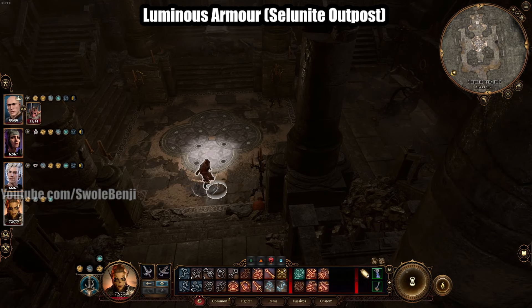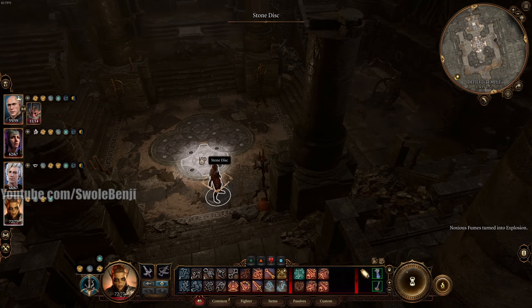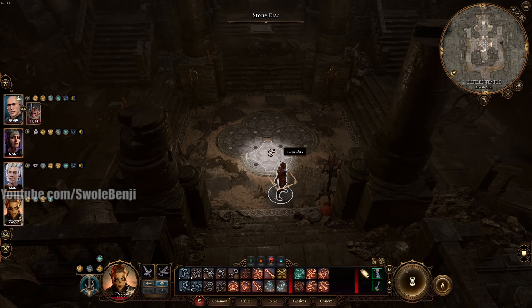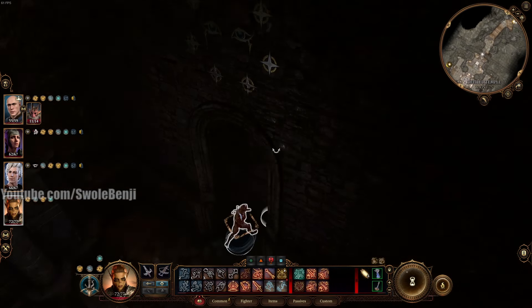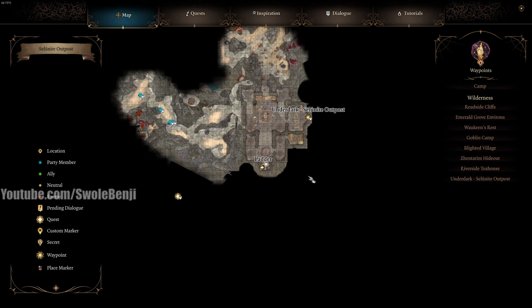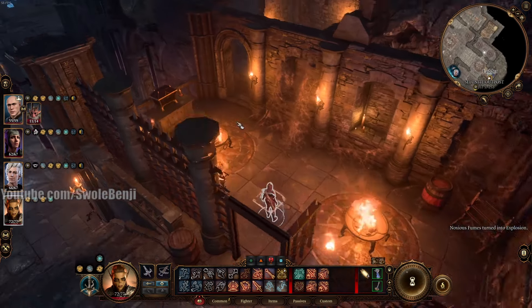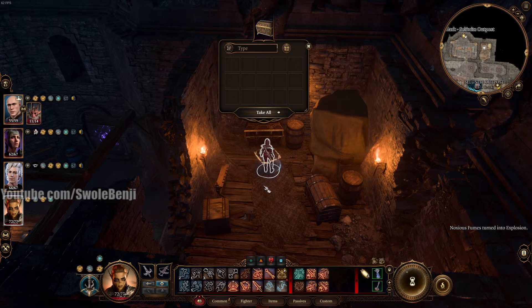I've explained this floor puzzle in several videos. Essentially, make all the black circles on the southern part black, and all the white circles on the east, north, and west sides. If you have a lockpick character, you can skip that nonsense and lockpick the lever, which opens the door. Go down the ladder — long ladder, snake eater style. You'll be at the Selunite Outpost in the Underdark. This door will be locked; lockpick it. You'll need a perception check to open the next door. Inside is an opulent chest — that is where you get the Luminous Armor.